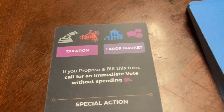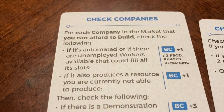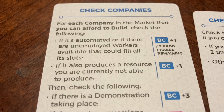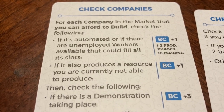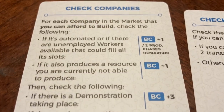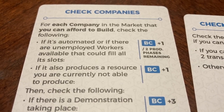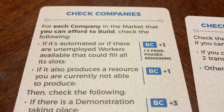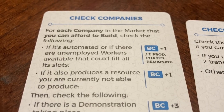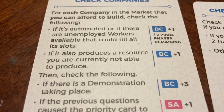The third action is to build companies. When you look at the check companies card, for each company in the market that you can afford to build, you check the following. If it's automated or if there are unemployed workers available that could fill all the slots, you get one build company movement per two production phases remaining. So if you're on the first or second turn, there are four production phases remaining, meaning you would get to move this twice. Whereas if you move farther in the game, you only get to move it once. If it also produces a resource that you are not able to produce, you get to move it up one.